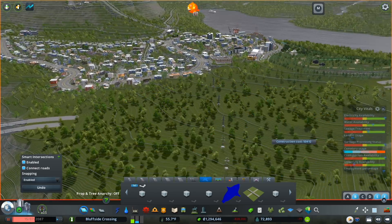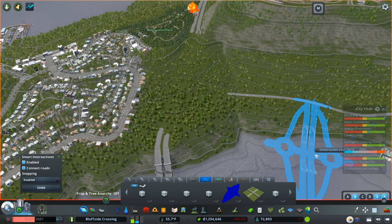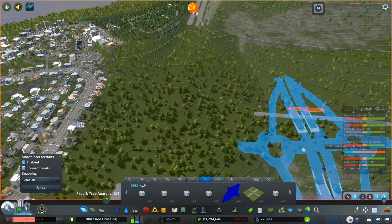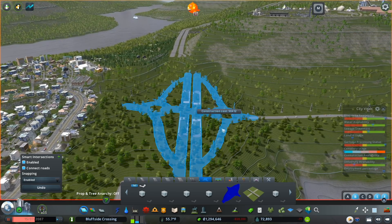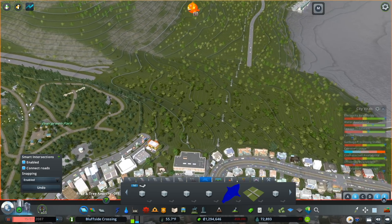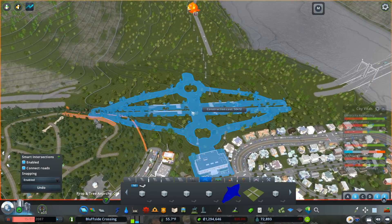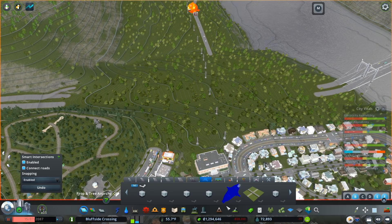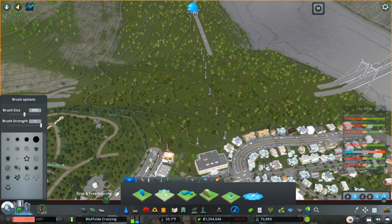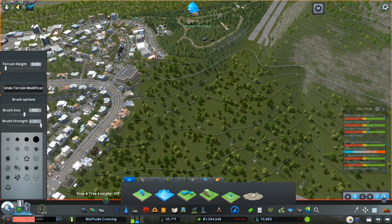That is some pretty challenging topography. In this instance I'm a hundred percent certain that something would need to be done to make this a little less stark — it's a significant grade. We're going to have to figure that out right now. We're going to begin to grade this and level it at a point where maybe we can make a transition between each of the existing highways.